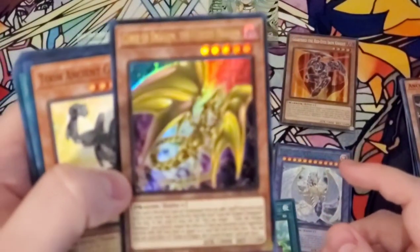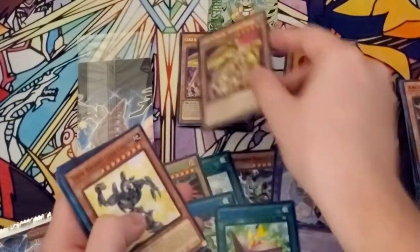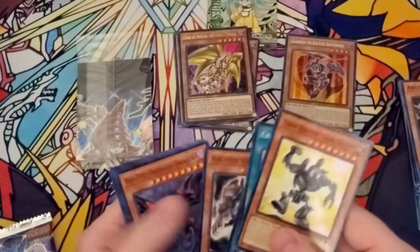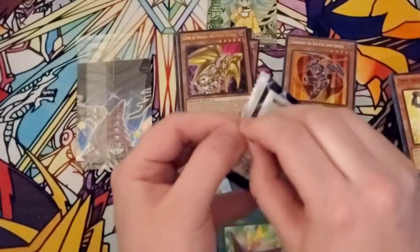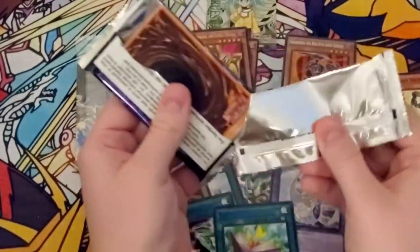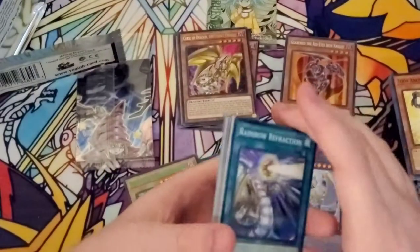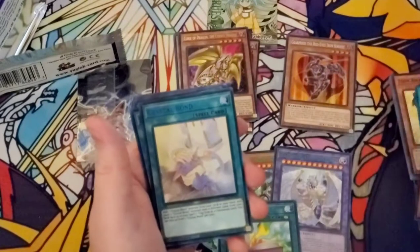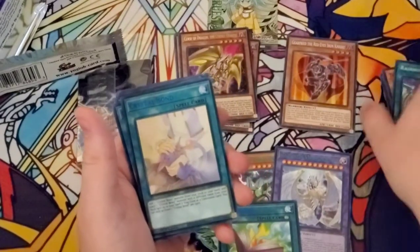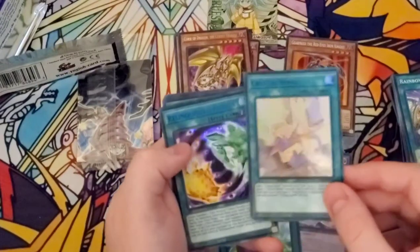And then we got another Curse of Dragon. I would have hoped that some of the Ultras would be a little rarer to get, but that's okay. I guess because they're like sneak peeks. So we're going through this and we come up to Crystal Bond. Oh, this card was really nice, and it's really nice to see a reprint. And another Relinquished Fusion.